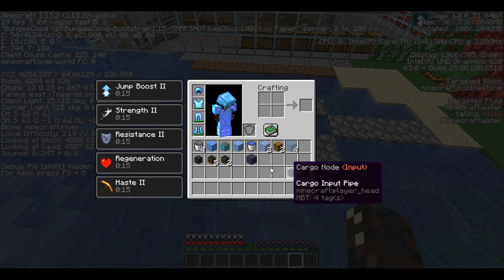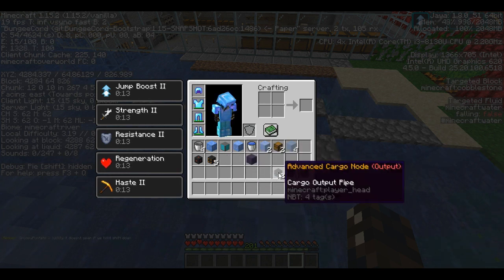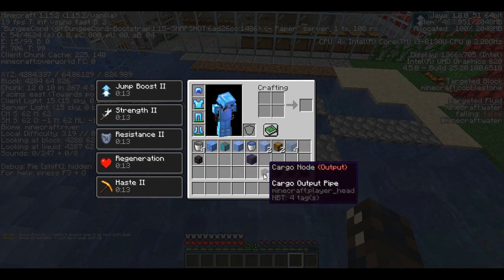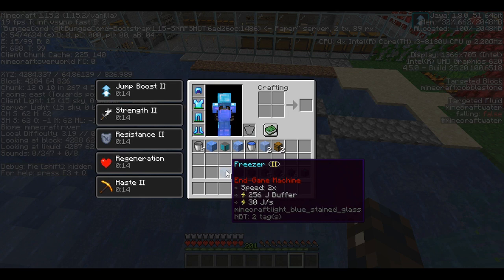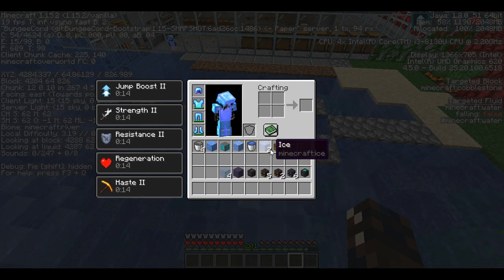You need one cargo manager, six input nodes, two advanced output nodes, five output nodes, one cargo connector, one fluid pump, four freezers that I made tier two — but you could have tier one as well, I just like it to be faster — two chests, two pieces of ice, a water bucket, a piece of packed ice, a reactor coolant cell, a piece of blue ice, and four buckets. The ice and the reactor coolant cell you can get as you make it, which I'll demonstrate.